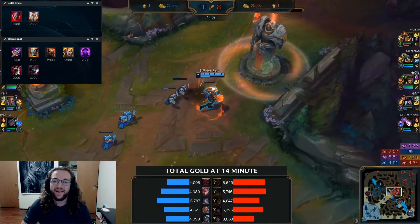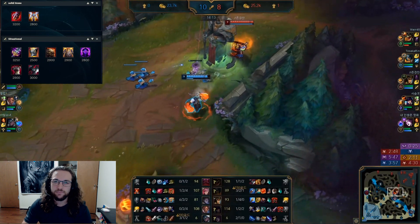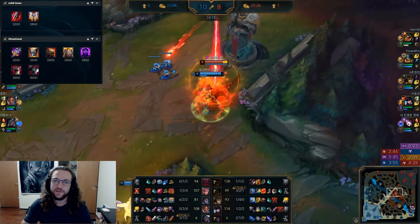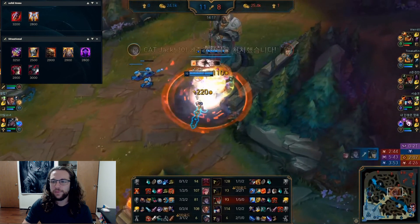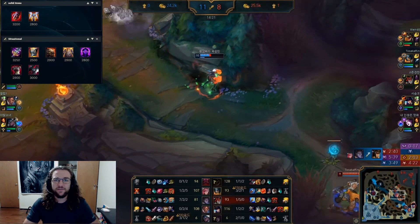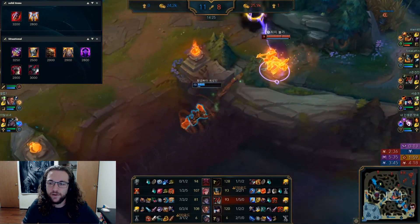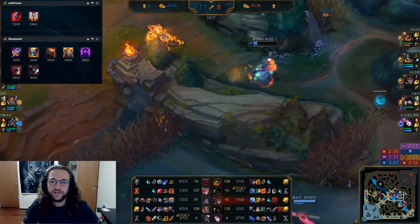Adaptive Helm is the other MR option besides Maw. It's really solid against champions that deal extended damage over time — Brand, Zyra, Cassiopeia, Ryze, all of whom are very good right now. If one of those is the main threat on the enemy team, Adaptive Helm is your go-to when you start itemizing tank.